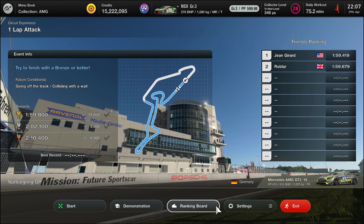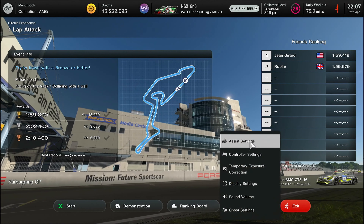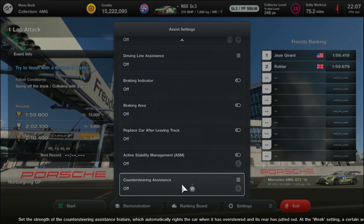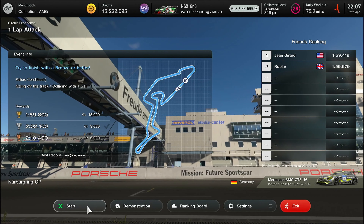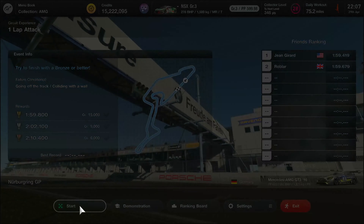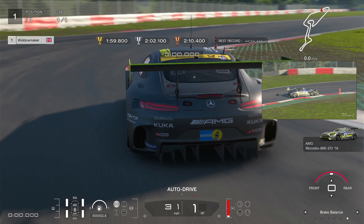Settings will be as always: dash control one, ABS default, F and L soft, brake balance set to zero for me. With this, the AMG GT3, we're going to do this first lap — it's the only lap, and it's a good lap.